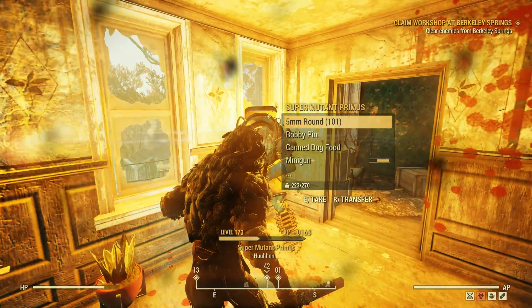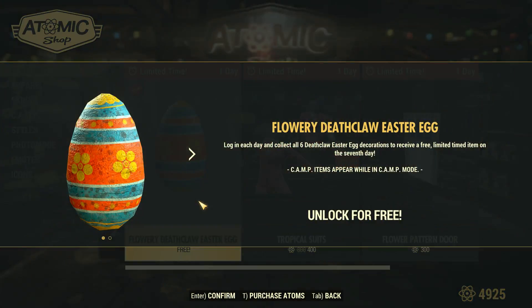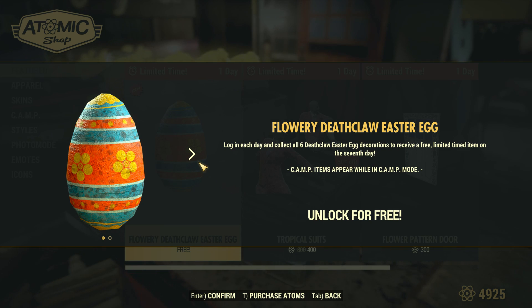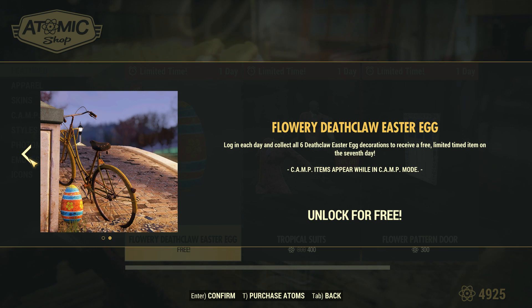First, there's a free Easter egg being given away daily in the Atom Shop. Log in each day and claim it in order to get a free prize at the end of the week. No idea what the prize will be, but I'm certainly curious to see what will happen once I've got each of the seven daily eggs.